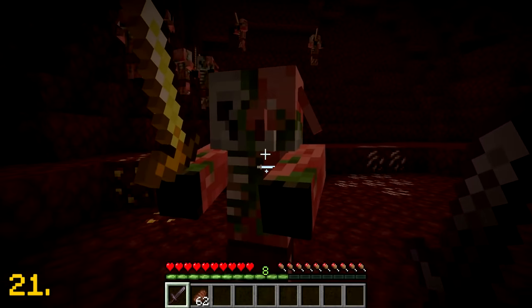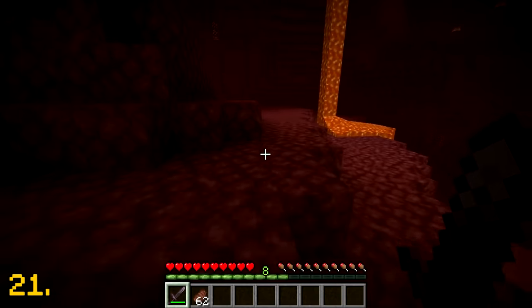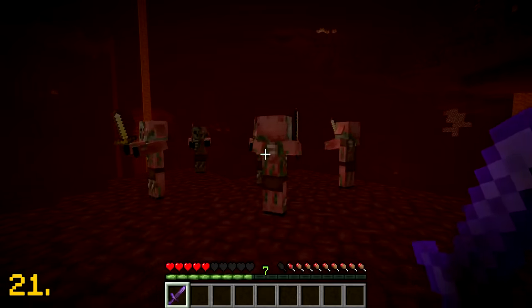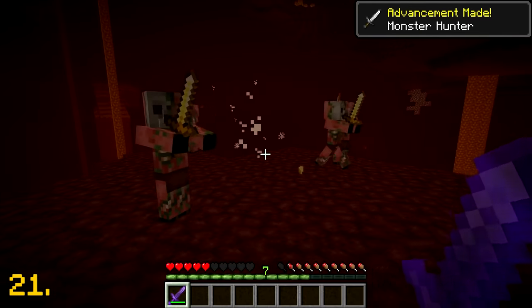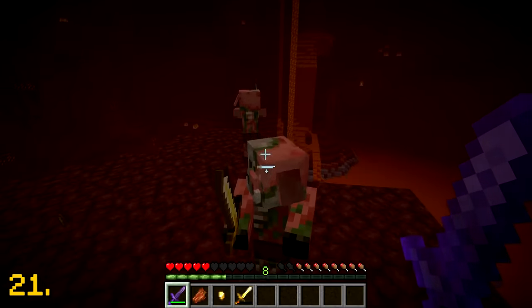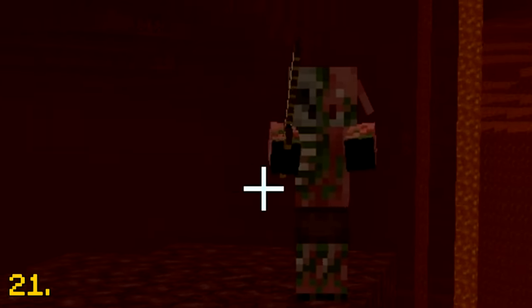We all know that if you hit a zombified piglin, things will get a little bit crazy as all the other zombie piglins will become hostile towards you — that's not fun at all. However, if you manage to kill a zombified piglin in one hit, then the rest of them won't become aggro towards you, which is a very relieving feeling. I bet you had no idea I killed your mate just a few seconds ago. Let's just move on before he thinks I'm sus.